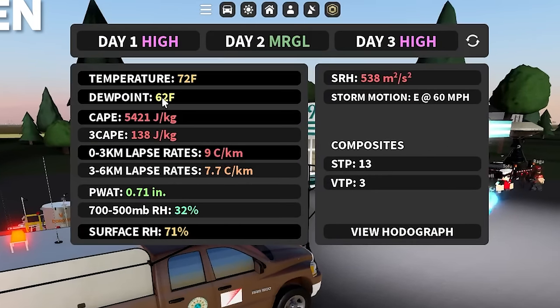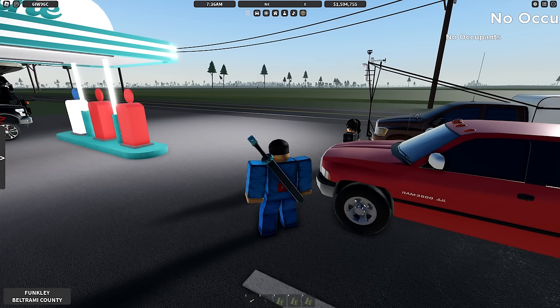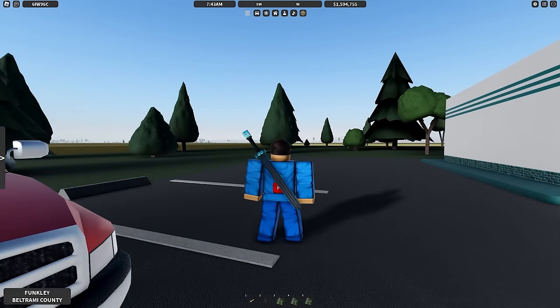So the two biggest things — we have a pretty high CAPE and pretty high SRH, and just looking at the hodograph, it looks like we have an easterly-moving type hodograph with a nice arch veerback for the 0 to 3 kilometer range. We also have some high lapse rates, but also some low precipitation, and hopefully that will give us a little better visibility. We're just going to wait here for a storm, and once we see one, we'll make our way there. Since the motion is going to be easterly, it's probably going to come from the west.